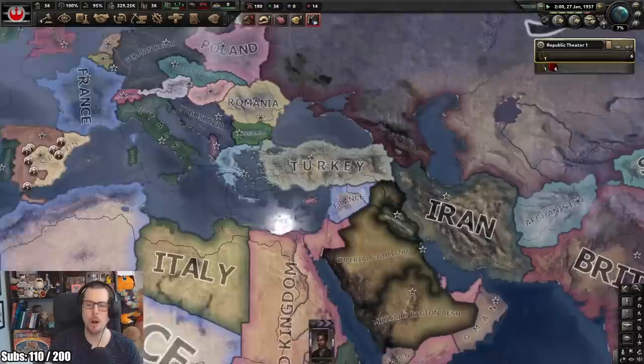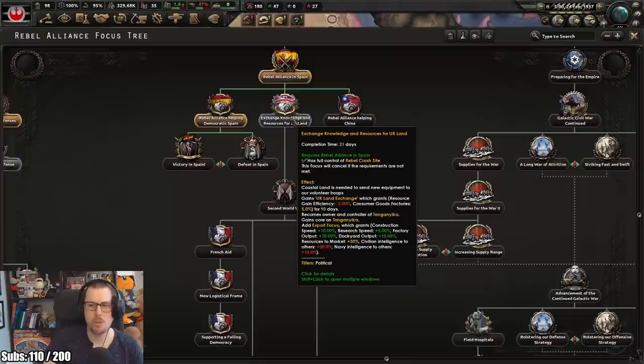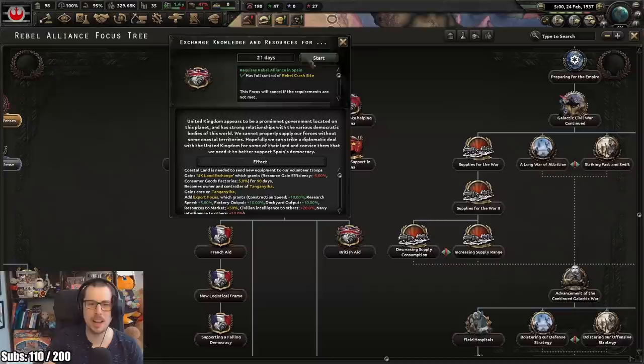Oh, that is actually going on. Yeah, let's actually gift them some stuff. The Empire - we've got Besh being led by Hock. We've got Warheel Tarkin and then we've got Darth Vader just chilling. So we gave democratic Spain destroyer carbines. Let's do the land exchange.